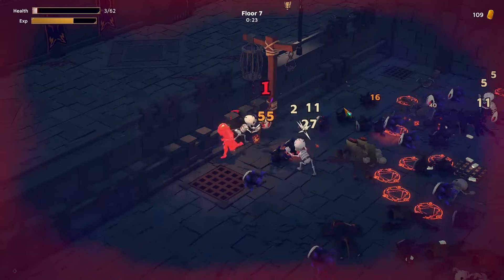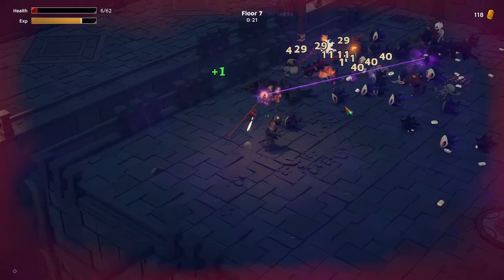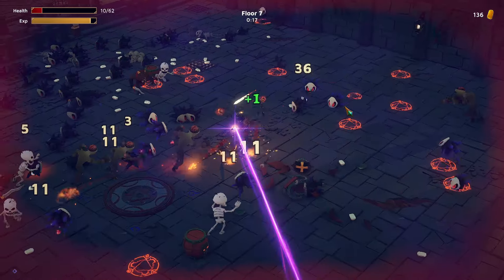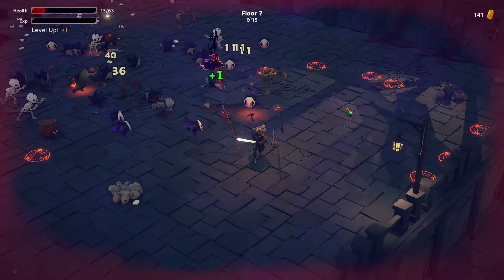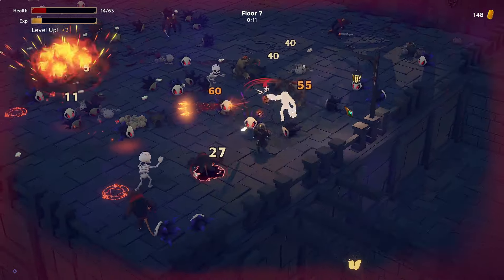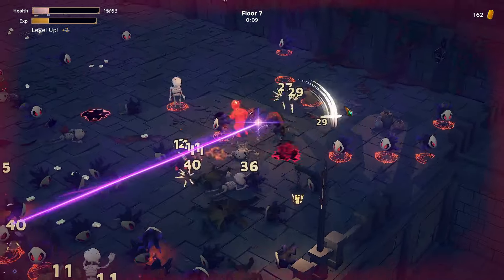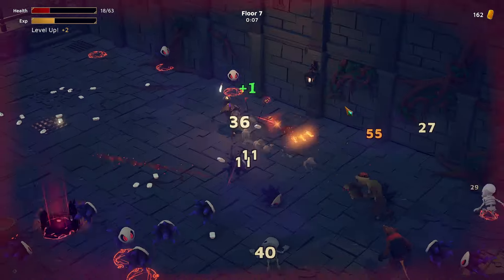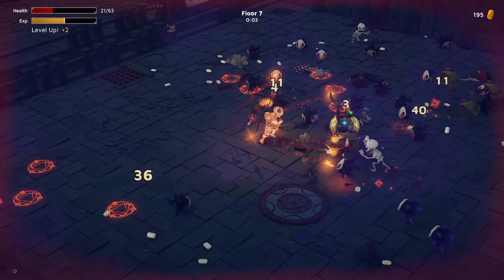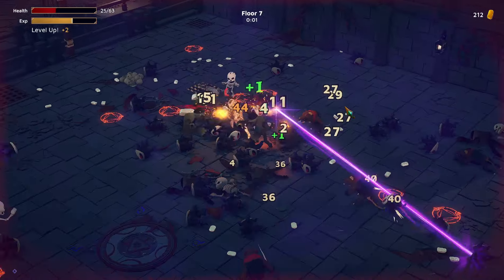I'm maneuvering myself into an impossible corner — that's not good. I need some health, just some more healing — an item of some kind that looks like it would heal me because it has a cross on it. But no, it's just a level up. Wait — we are somehow living. We are invulnerable. Oh my goodness.